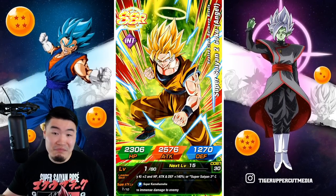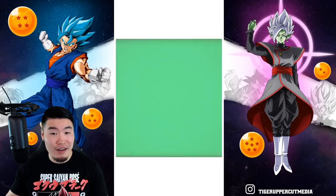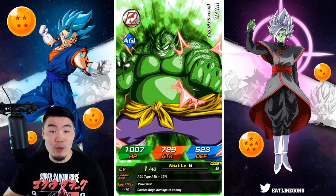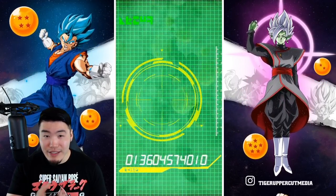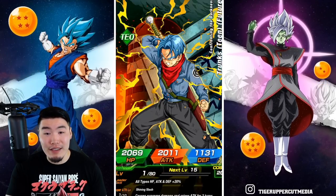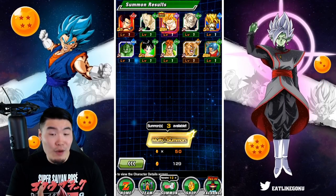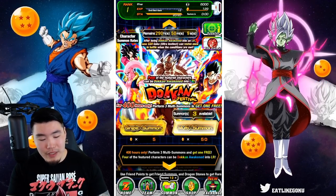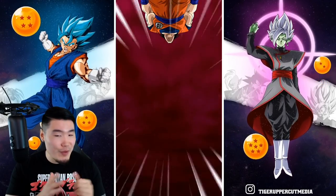We got a Super Saiyan 2 Angel Goku - not bad, but no UI Goku so far. So if I were the person trying to get a new account, this is probably not one I would keep unless we pull like three SSB Vegetas - that would be a really tough decision. But right now, no Goku, and I want Goku a lot more than I want Vegeta. So this is probably an unsuccessful re-roll, but we'll see.